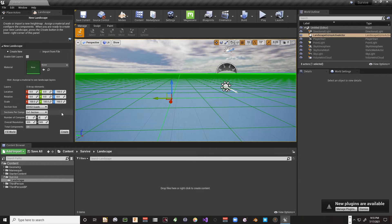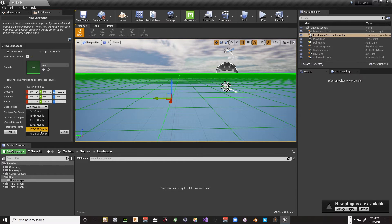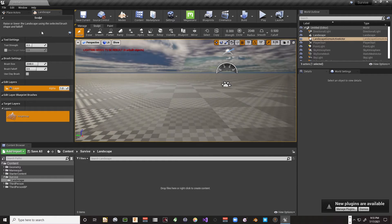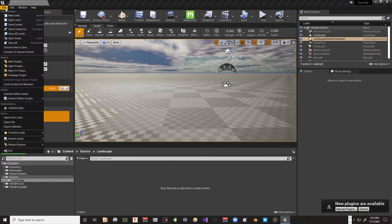Now let's go into landscape mode. Creating a landscape is pretty much just like before — there's a variety of options. We're not going to import from file this time; we'll create a flat landscape. There's an important checkbox here called 'Enable Edit Layers' — you want that on. I'm going to set it to 127 by 127 quads, then hit Create.